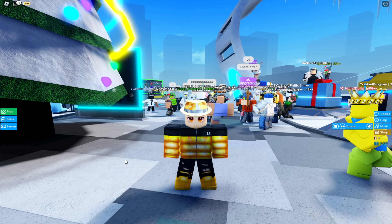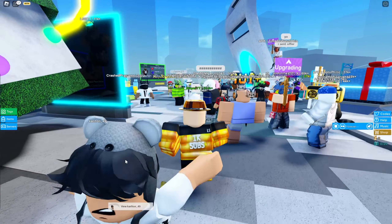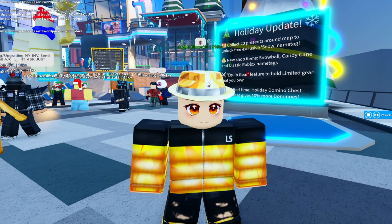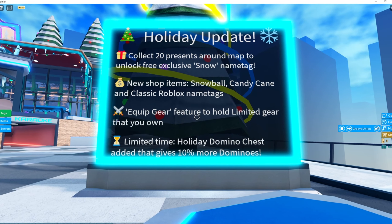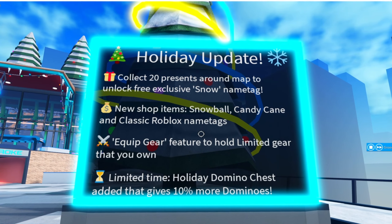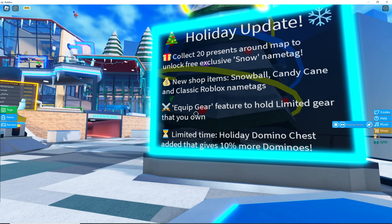What's up everyone! I'll be showing you guys all 20 present locations in Trade Hangout, and you'll receive a very cool little tag — which this person has right here. You can see it's a very cool little tag. If you drop a like and subscribe, you'll find it easy to find all the locations. There are also new shop items: the snowball, candy cane, and classic Robux name tags. There is also a new equip gear feature to hold limited gear that you already own.